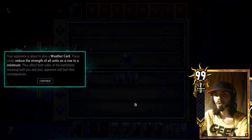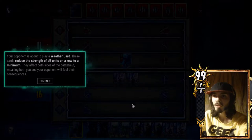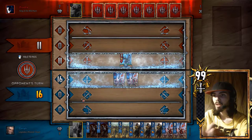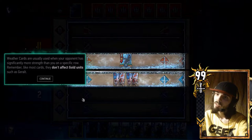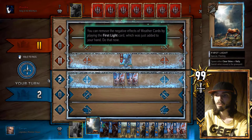Sweet! Your opponent is about to play a weather card. These cards reduce the strength of all units in a row to a minimum. They affect both sides of the playing field, meaning both you and your opponent will feel their consequences. But if he has a weather immune, then he won't feel any consequences. Weather cards are usually used when your opponent has significantly more strength than you on a specific row. Remember, like most cards, they don't affect gold units such as Geralt's.